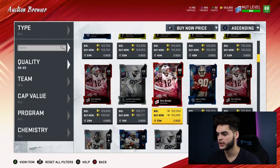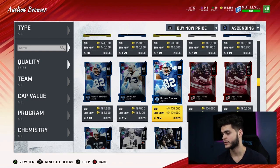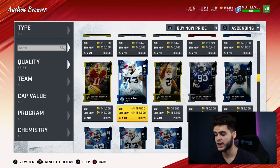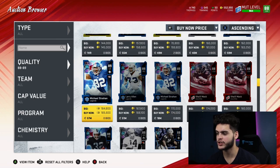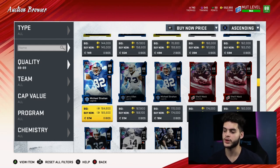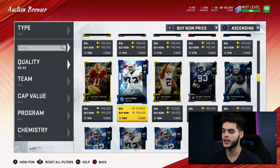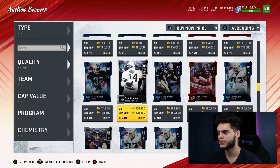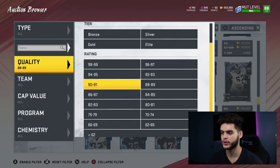The 89 overalls — Khalil Mack is at 170k right now. Larry Allen is currently 158k, which would actually be one of the best training values, but we can't count on Larry Allen always being at 158k. These cards typically average around 168–170k. Divide that by 3,570 training points and you get 47 coins per training. If you find them around 158k it might tie for the best value, but realistically expect them to sit around 170k. With Team of the Week coming, expect the market to drop further.